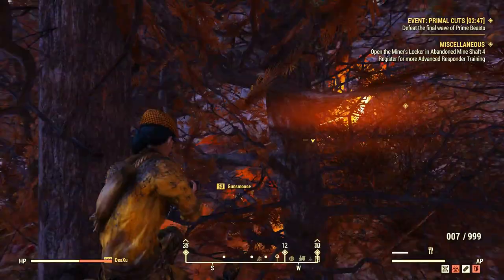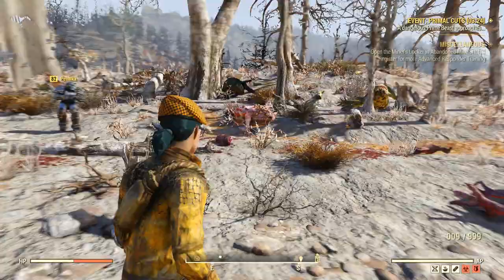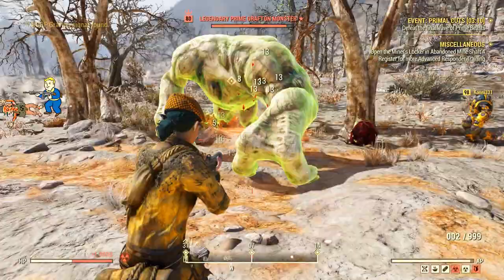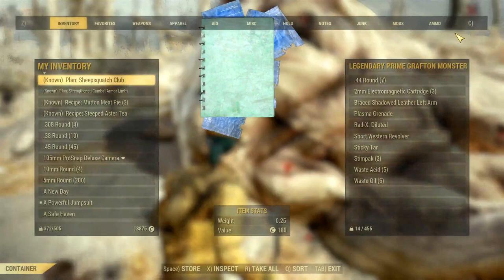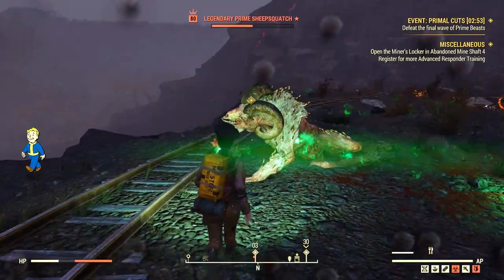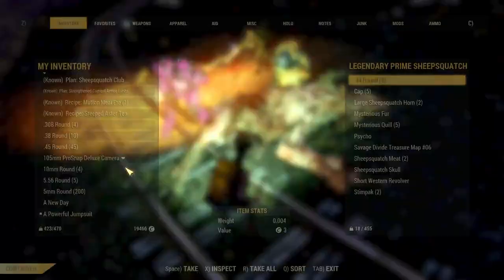The good part is that you get tons of experience because the creatures come in mass. Some of them will drop money, weapons to scrap, and useful junk, so that's a plus. The event reward is just one thing: primal meat. Something important to note is that sometimes the final boss — and it's always a boss — can be a legendary, a one-star legendary. It can be anything, from a Grafton to a Sheepsquatch to a Bahamut and many others, from what I have heard.